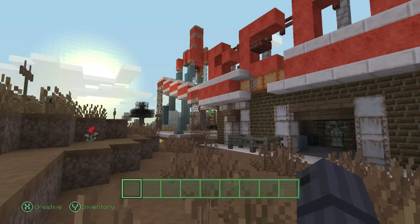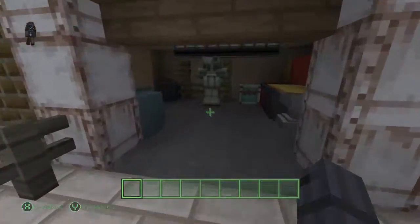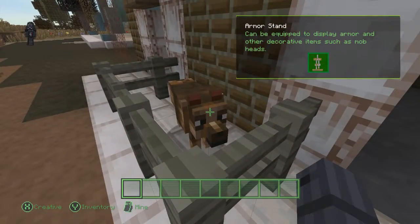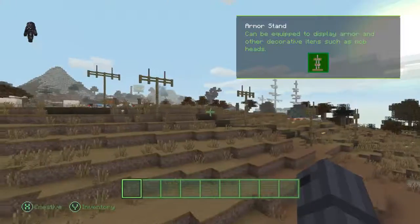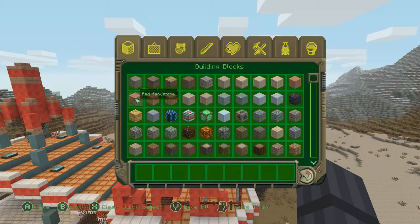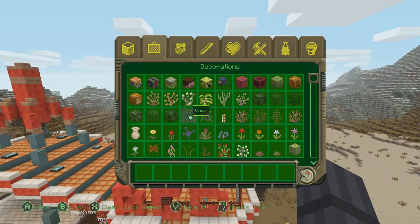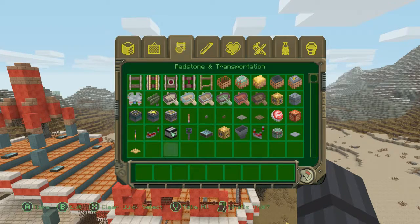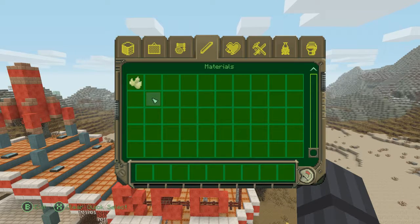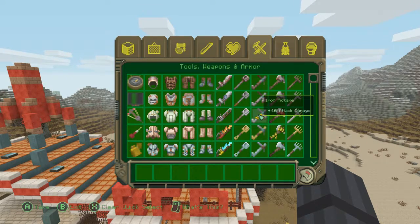Hey, what is up guys, welcome to a Fallout Minecraft mashup pack review. Puppy Dog Meat's here! I'm in creative mode so you can see what other blocks look like. I appreciate this a lot — I'm a huge fan of Fallout so I'm very excited to see everything that's going on. Everything looks pretty cool so far.